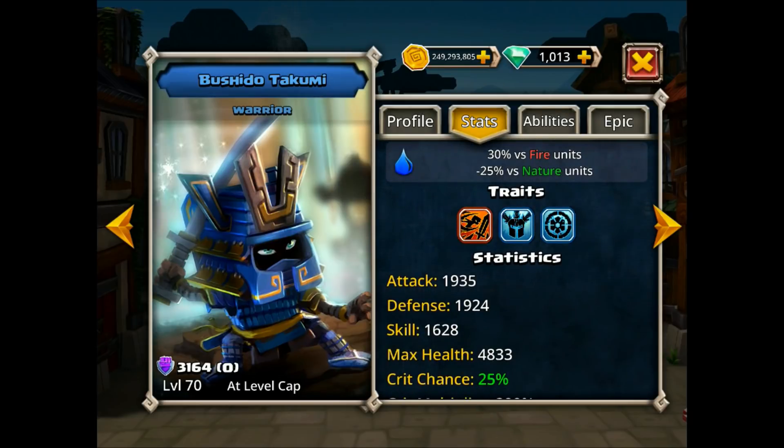Takumi's base skill, which would likely impact his ability to freeze and chill, is 1600 — pretty much run of the mill, maybe even a little better than average. For comparison, Nitpick has a base of 1500 and Icepick had 1800, so Takumi is right in the middle of two different hero types. Takumi's max health is 4833, certainly nothing great, but he is armored so he takes less damage, making max health less critical if you start stacking damage reduction.